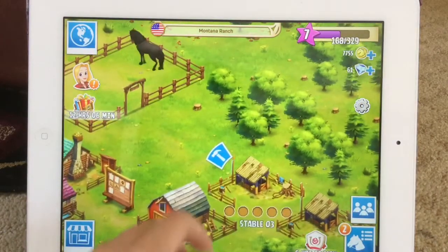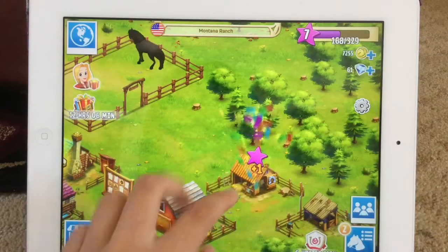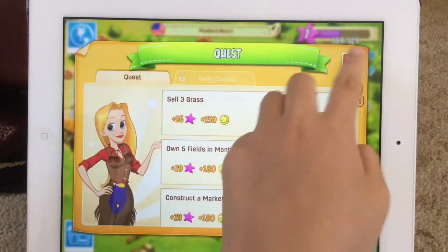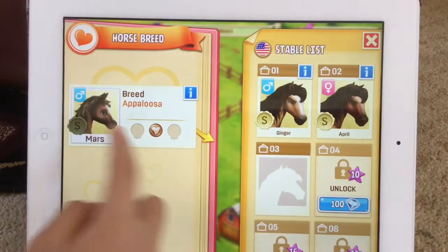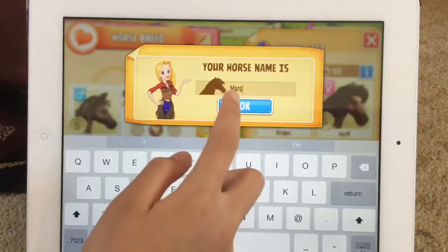Now that I'm at level 7, I can unlock this stable. There we go — thank you! Let's put Mars into his stable, right here. Hello, Mars!